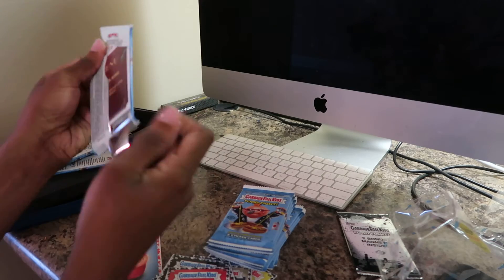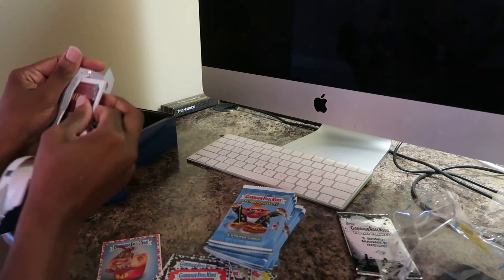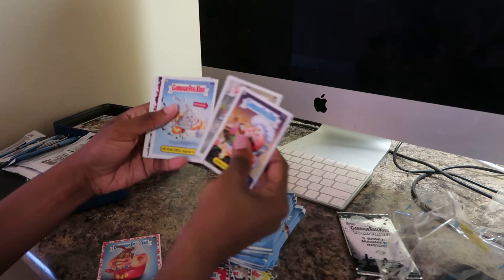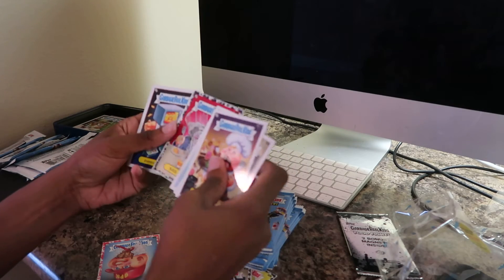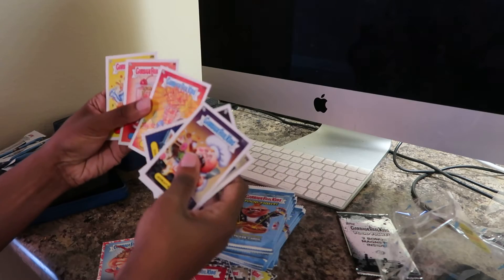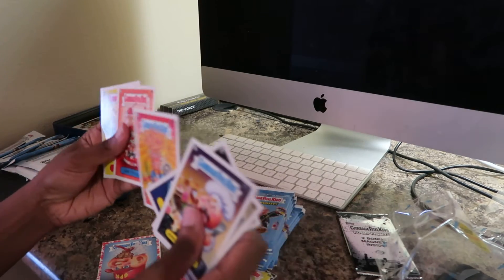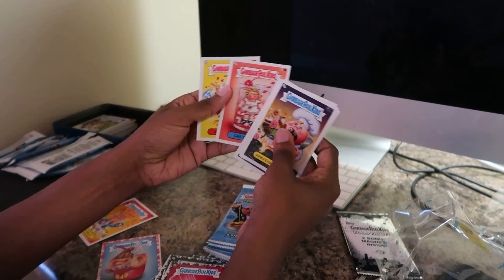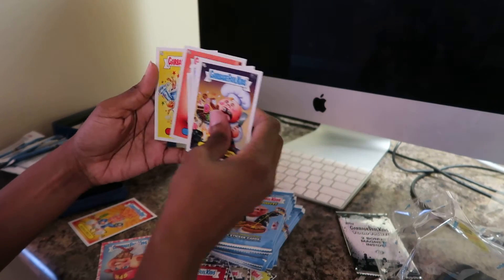I'm over halfway done. Come on, give me some good stuff. We have Junketarian John again, Spitting Spencer, Herschel Squirtz, Saul Shaker, Zap Zach, Blended Billy — I have a couple of those already — Greta Dean, and Battling Bev.